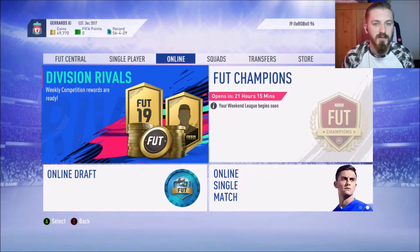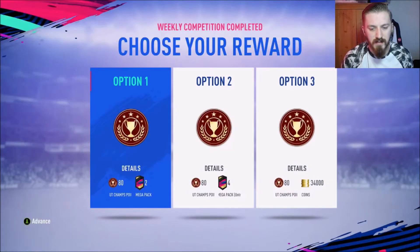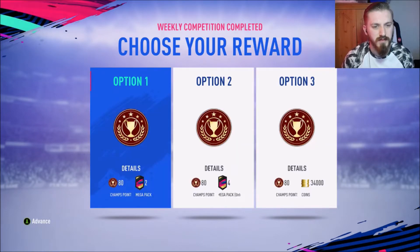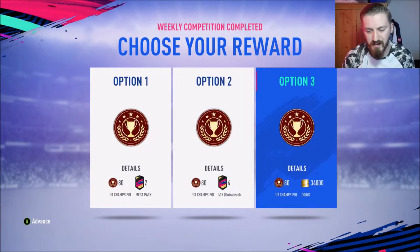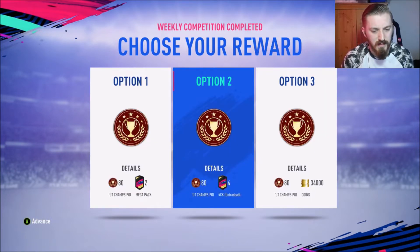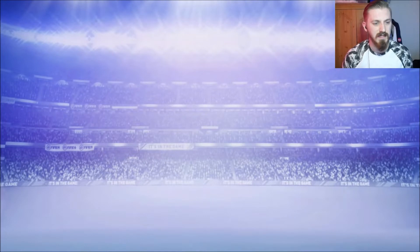Welcome back to another FIFA 19 video. We have our Division Rivals rewards ready to be claimed. We only managed to get rank 3 - I was going to push for rank 2 but the rewards for rank 2 didn't seem as good as rank 3. So we've got the choice of 80 FUT Champs points and 2 mega packs, or 80 FUT Champs points and 4 mega packs which are untradeable, or the 80 FUT Champs points and 34,000 coins. I'm gonna go with the untradeable ones to get more packs and hopefully get something good.